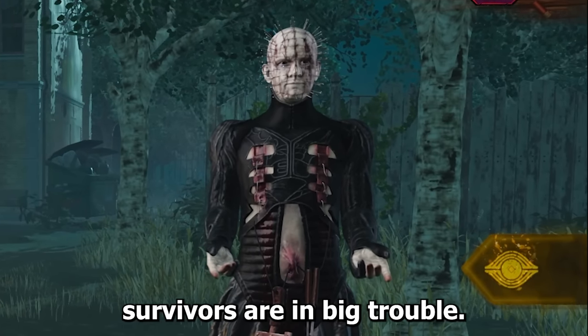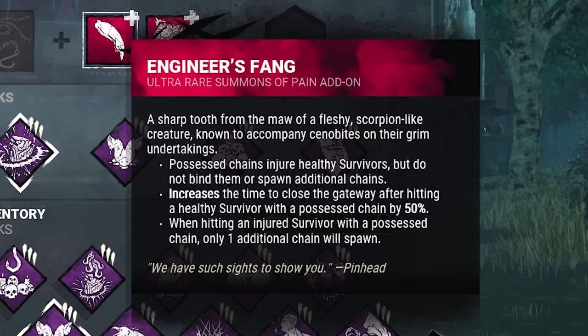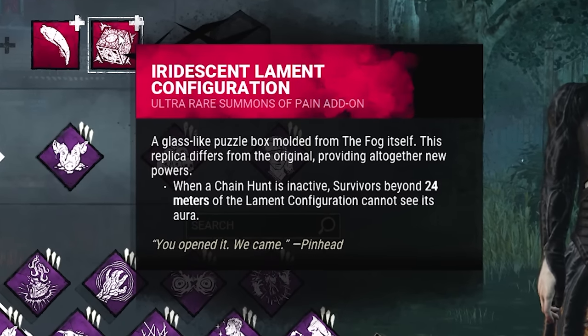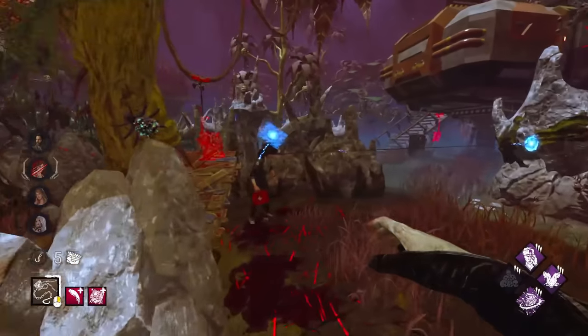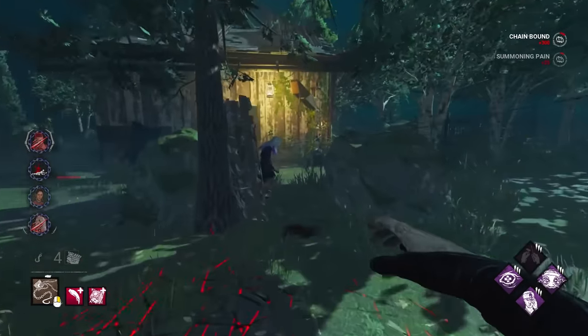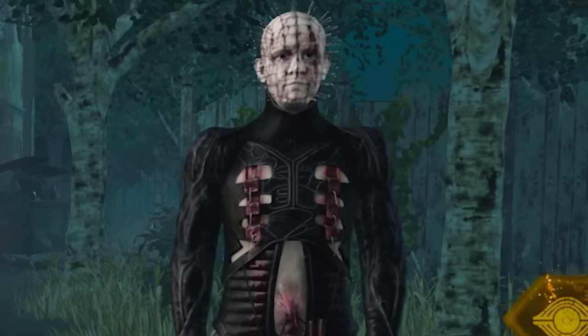If pinheads start using this build, survivors are in big trouble. The first iridescent immediately injures survivors when they get hit by the chain. The second iridescent hides the aura of the box from survivors so they can't find it. That gives us free chain hunts, which is such good pressure. With knockout, we can leave survivors on the floor and their teammates won't be able to find them. We'll explain the rest of our build in-game, and we even have another fun build at the end of the video.